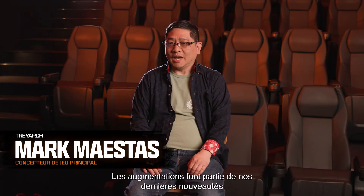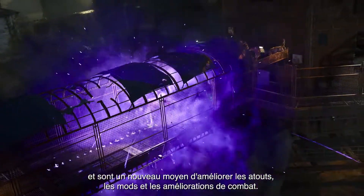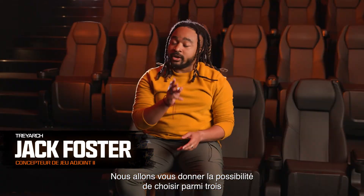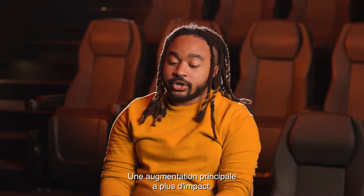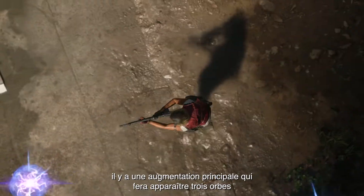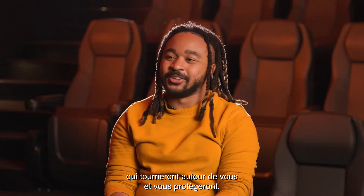One of the newest things we have is called augments, and it's the new way for us to upgrade perks, ammo mods, and field upgrades. We'll give you three major augments and three minor augments to choose from. A major augment could be more drastic — for example, one will turn into three orbs that carousel around you and protect you.